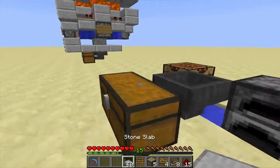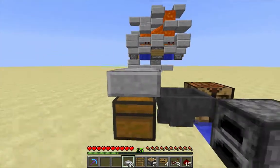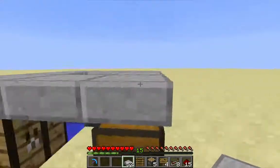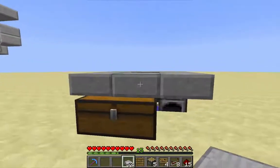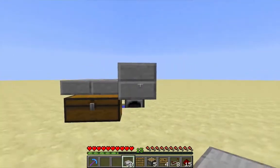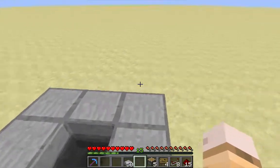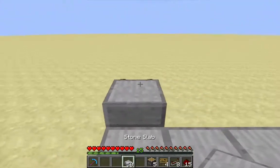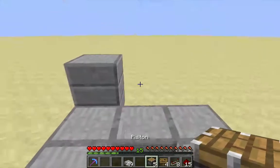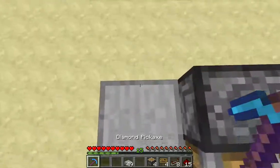I'm going to lay a ring of bottom half slabs all the way around this hopper. Come over here to the front, and next to the chest I'm going to place two more slabs to put my ladder on and go up on top. I'm temporarily going to place a slab there, and I want to place a piston against the side of that facing inward. Then I'll go ahead and grab that slab back.